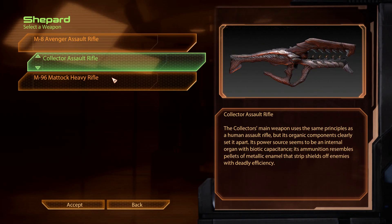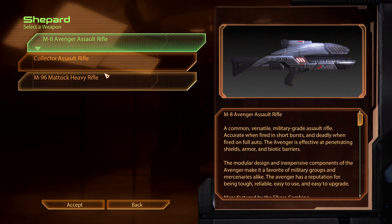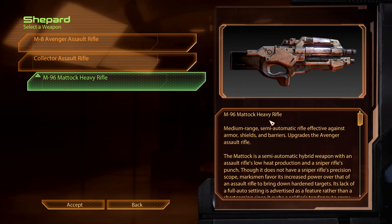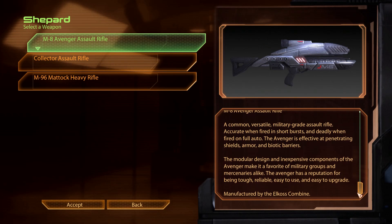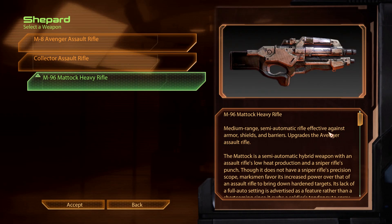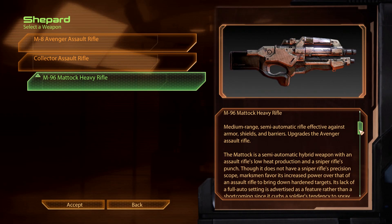What the fuck? Holy shit, they actually have different models in the game now. That's great. Well, how the hell am I supposed to know what any of this shit is? Like, it doesn't have stats listed - that's basic. Organic components clearly set it apart. Medium range, semi-automatic rifle.